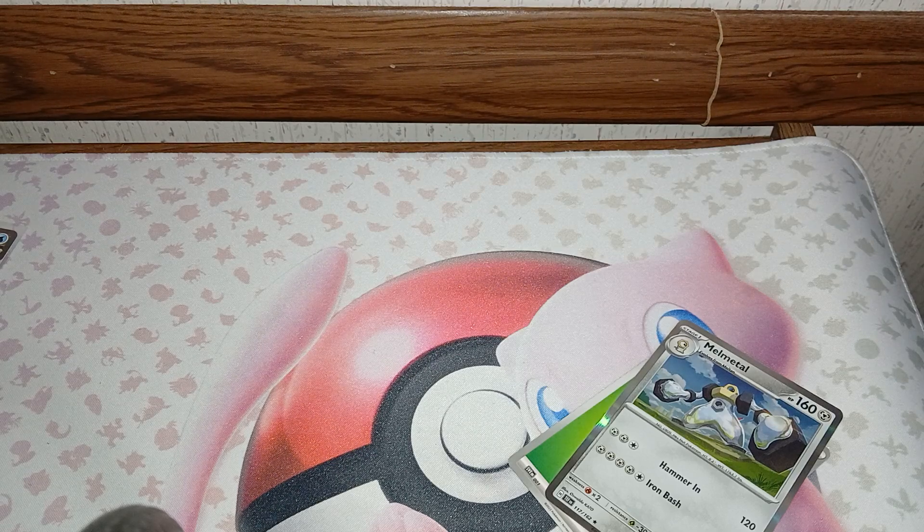We got Heatmore, Yamper, Torkoal, Grubbin, Sawsbuck, Arceus, Breaking Point, Baim, Explorer's Guidance, Heatmore, and an Iron Thorns. Then Slugma, Solugarl, Skiddo, Electabuzz, Sharpedo, Metagross, Roselia, Lycanroc, Roughish Tree, and Roaring Moon.